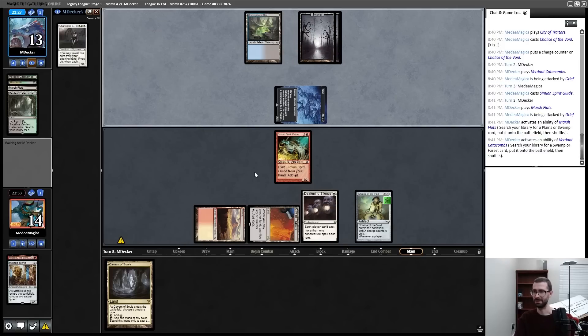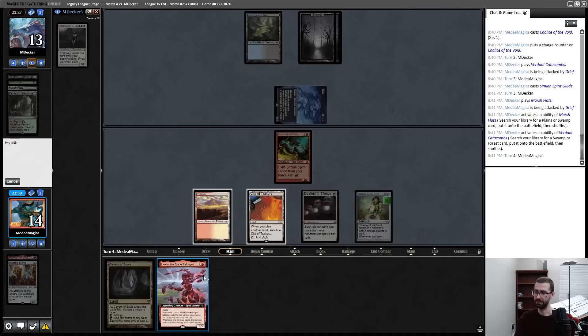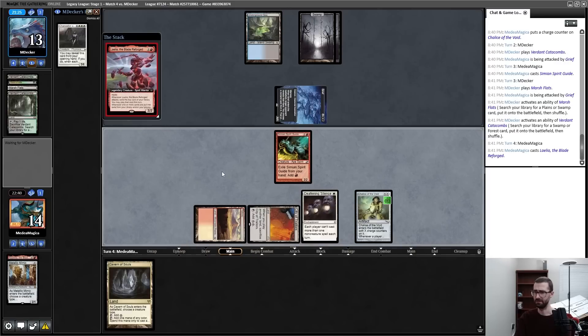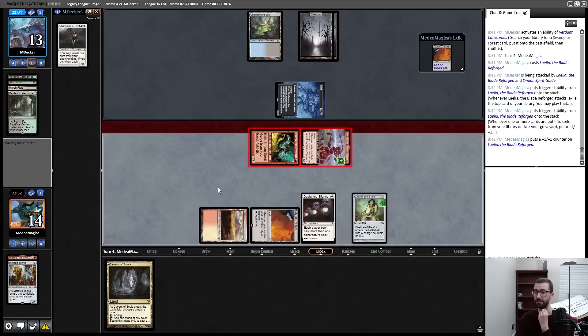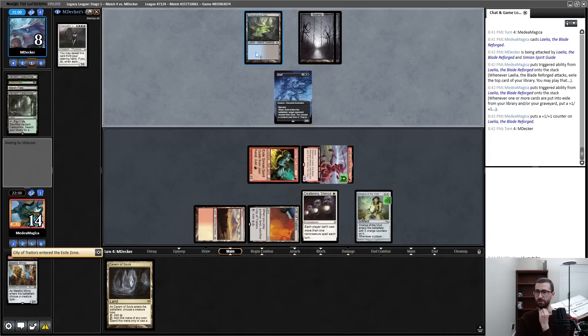Keeping the Spirit Guide lets me play a four-drop if I draw one. Now that I can play a four-drop, I just cast this as a sad creature that attacks for two — basically never going to kill my opponent because at any point they can hold back Grief and block. I will take three. My opponent has something else for three mana. My opponent said misclick — okay, that makes more sense. Let's crash in for a little bit of damage.